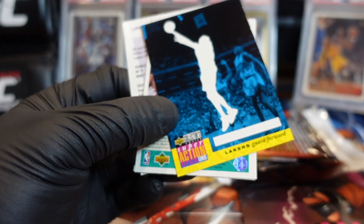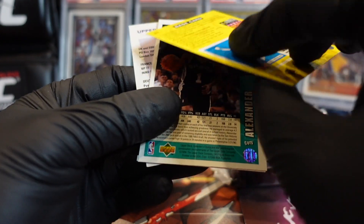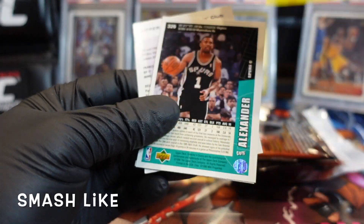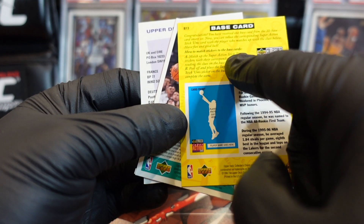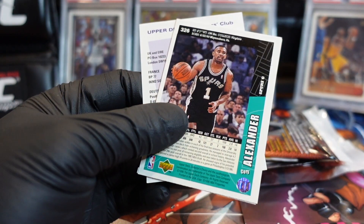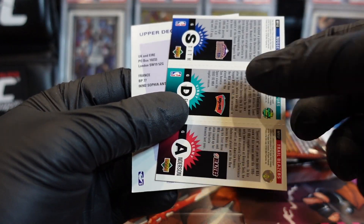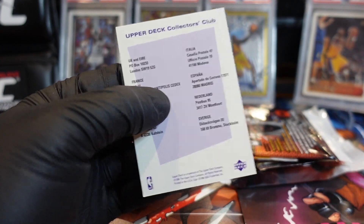This is the Stick'em card — Lakers guard. Could be Eddie Jones, probably. Can't see it, so small, we'll figure it out and put it to the side. Here's the team card — cool. This is a fun rip when they don't stick. It's a fun rip when they don't stick, but when they stick...